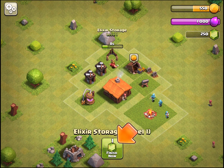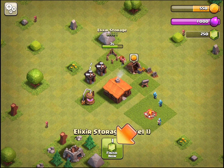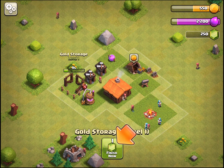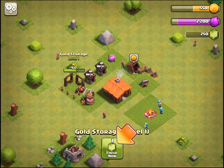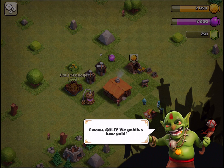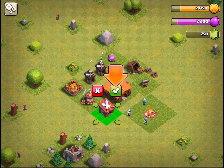So you have the town hall in the middle, which is the pancake-looking sad little hut. We need a safe place for gold as well. The town hall is basically the life of the village - it doesn't really do much other than upgrade, but it does store some of the gold and elixir you see in the top right.